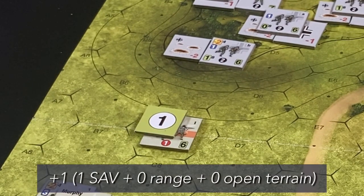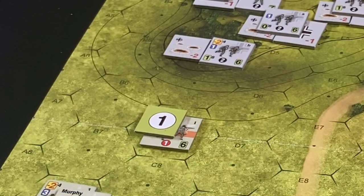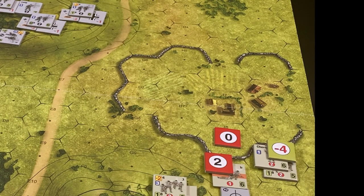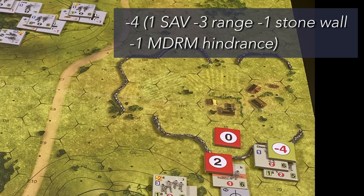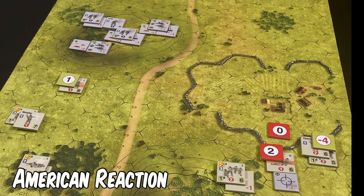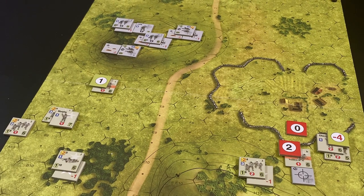A plus one small arms DRM marker is placed — one for the German small arms value, no modification for range or for the open terrain the defenders occupy. Next, German Section C fires at Lieutenant Cherry and the accompanying First Squad, placing a minus four small arms DRM marker: one for the German small arms value, minus three for range, minus one for the stone wall, and minus one for the hindrance of the mortar DRM marker in I8. Having activated two sections, the Germans call for reaction from the American player.